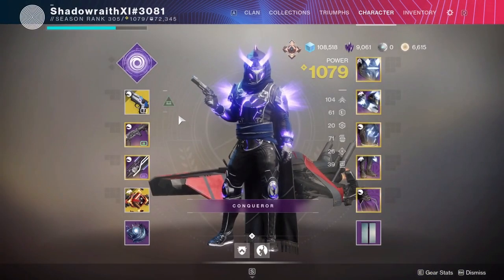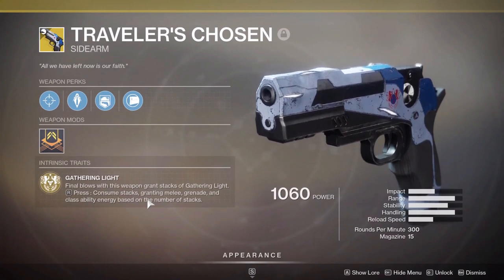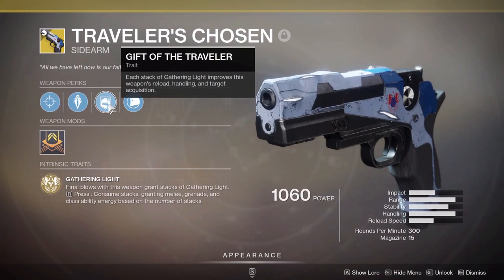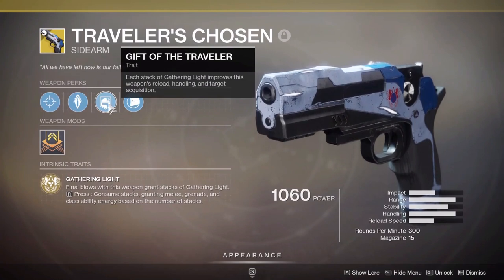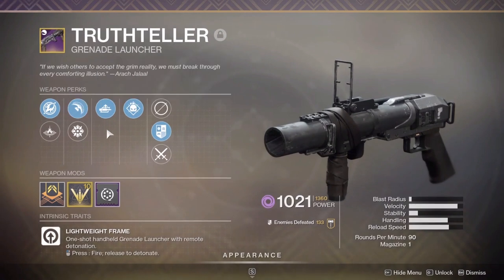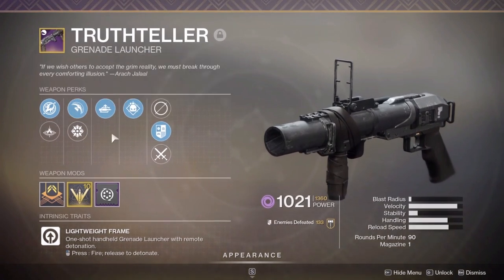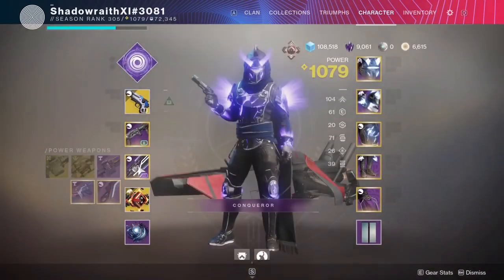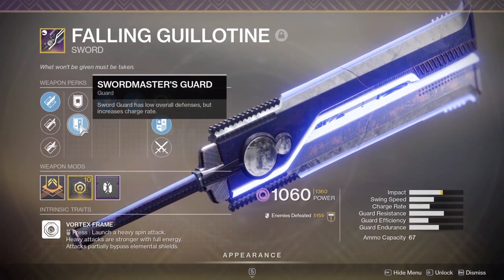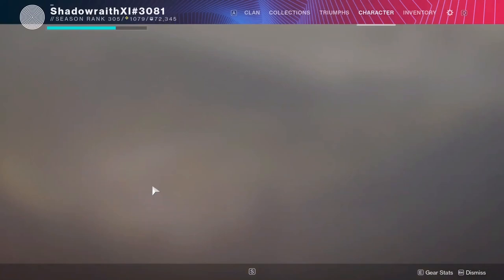As for weapons, we're running Traveler's Chosen. The intrinsic trait is Gathering Light — final blows with this weapon grant stacks of Gathering Light. Hold reload to consume the stacks, granting melee, grenade, and class ability energy based on the number of stacks — about 10% per stack. The other trait is Gift of the Traveler — each stack of Gathering Light improves this weapon's reload, handling, and target acquisition. For our special weapon, we have Truth Teller with Blinding Grenades for add control, Auto-loading Holster so we can swap away and it'll reload, and Demolitionist for the extra grenade energy. You could also use the Ikelos Sniper or a different sniper. For our heavy, we're running Falling Guillotine with Whirlwind Blade and Relentless Strikes, Swordmaster's Guard for the increased charge rate, and Major or Boss spec. You could also run Temptation's Hook.